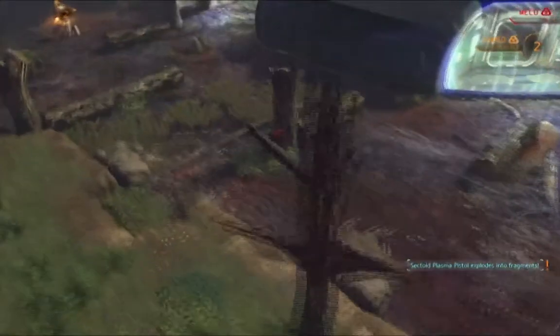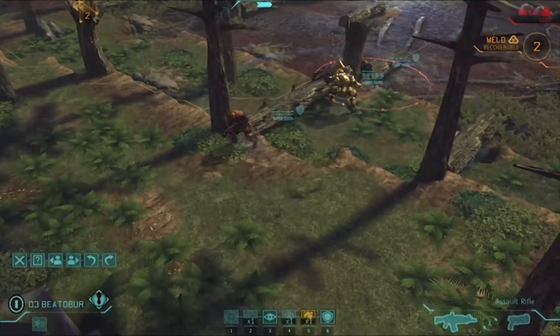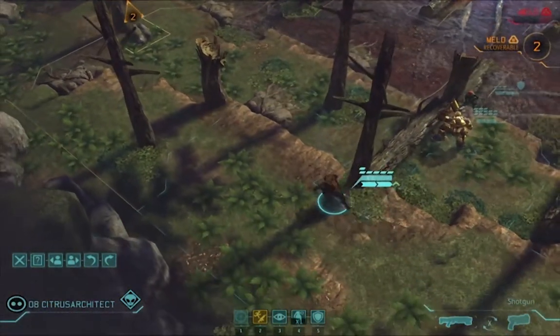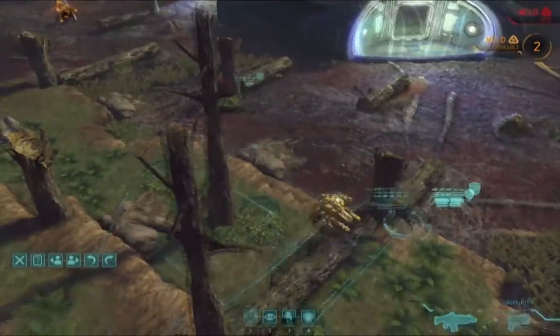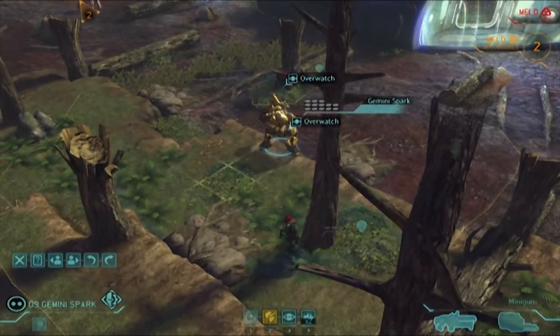With one sectoid out of the way, my two main concerns are capturing that meld and killing the other two sectoids. Because the meld canister countdown is at 2, if we are going to get it, we will need an action at the end of the next turn to capture it. For that reason, I'm using both of Citrus Architect's moves this turn to get him into position. Everyone else goes into overwatch, and we wait for the sectoids to come around the corner.